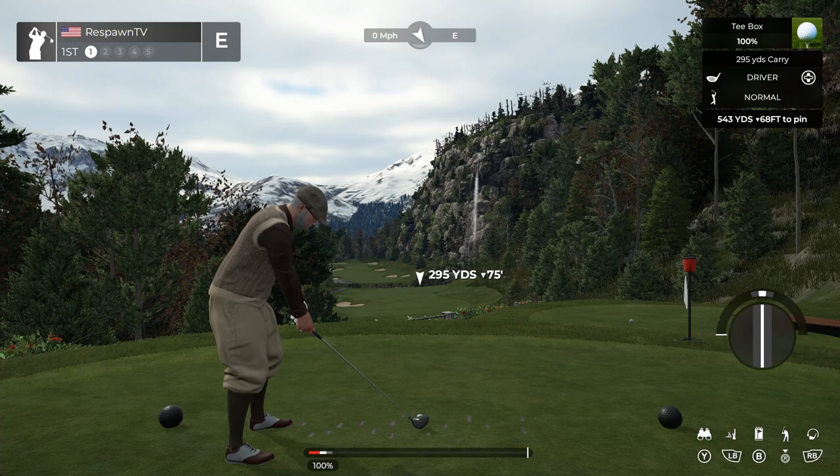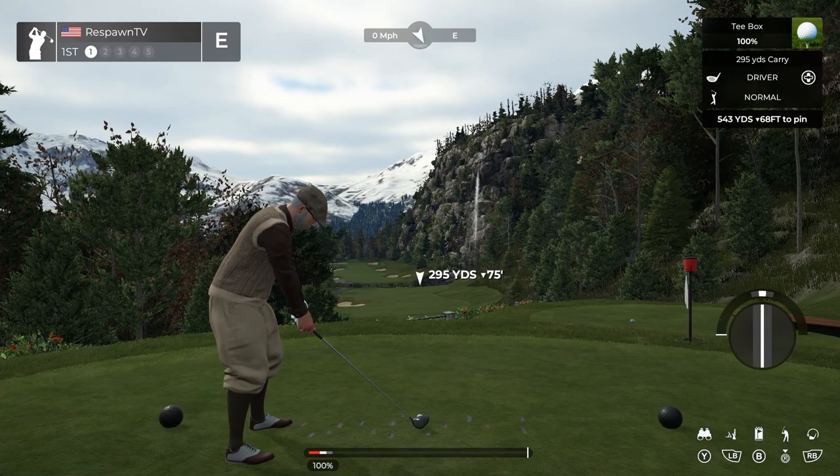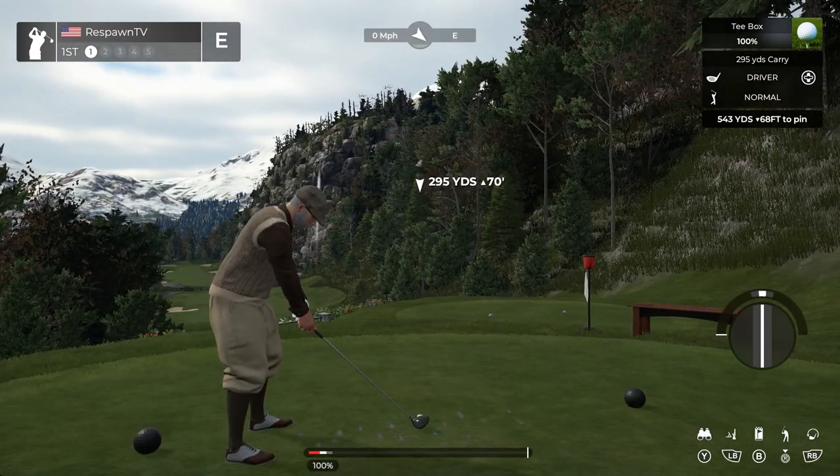When you're looking at the HUD, the first thing you'll see on your ball marker is that it is 295 yards — set to carry distance — so I'm going to carry this ball with my driver 295 yards. Right next to it you will see something that says 75 feet down, meaning from where I am standing to where I am hitting it is 75 feet down in elevation. If where you're hitting is below where you're standing, it is going to add distance to your shot.